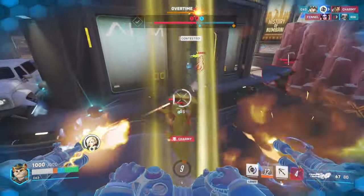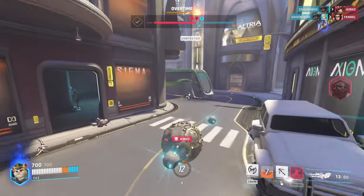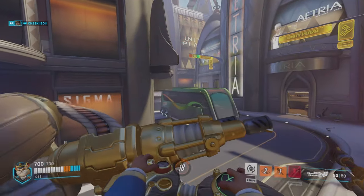Got the Hanzo easily. Going to try to get the Mei since Mei doesn't have Ice Block. Going to go after the Graykull now and then try to get the Ana on the back line — push him back from his teammates so he can't heal them. Good game.